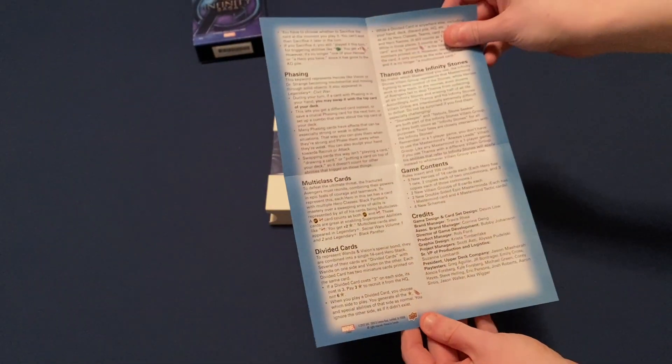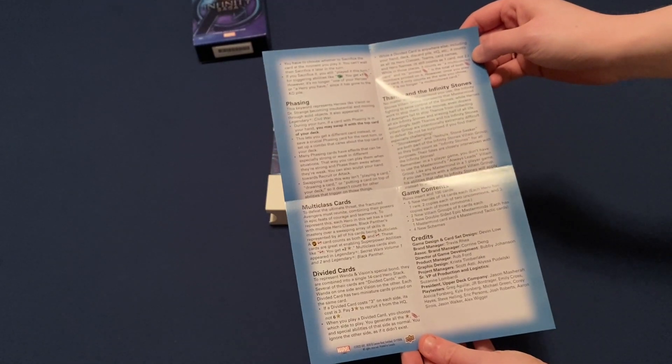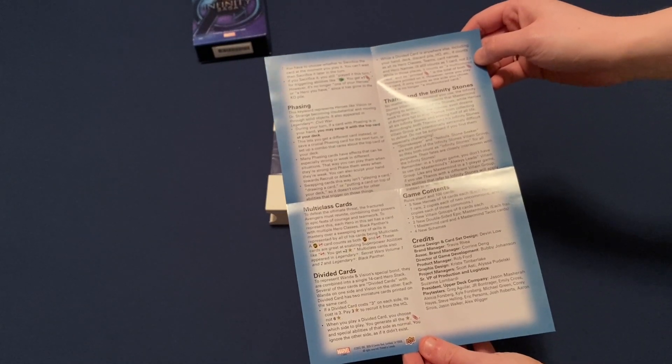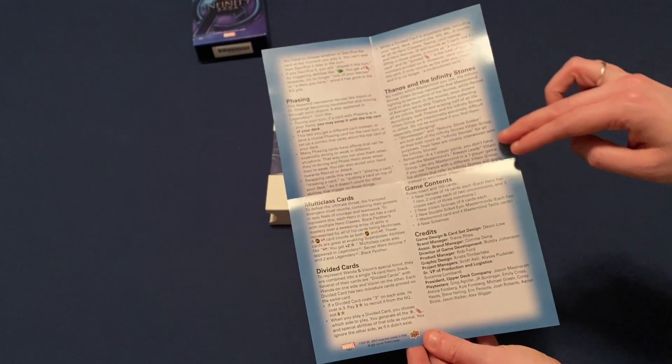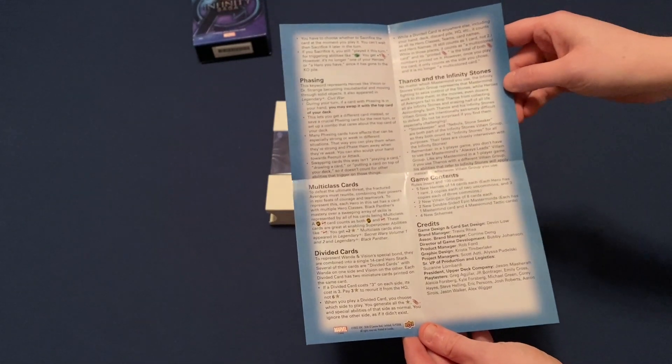Too soon? A little bit. Phasing represents heroes like Vision or Doctor Strange becoming insubstantial and moving through solid objects. Interesting. It appeared in the Civil War pack. Multi-class cards, Divided cards, Thanos and the Infinity Stones.